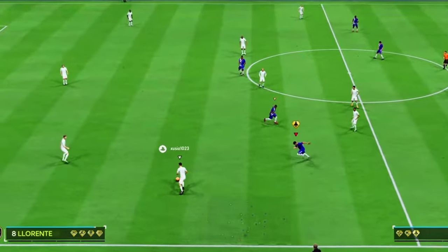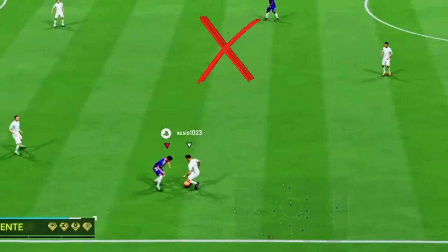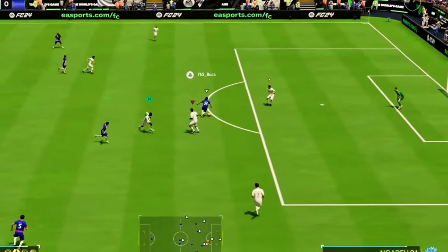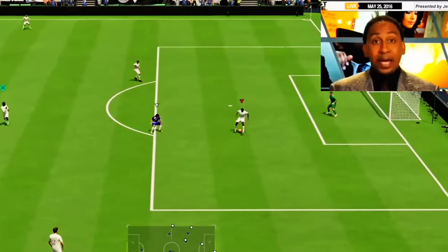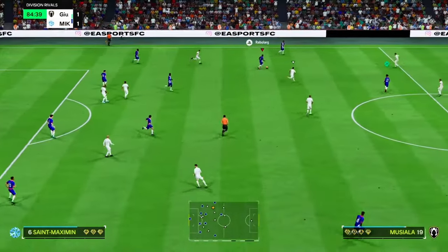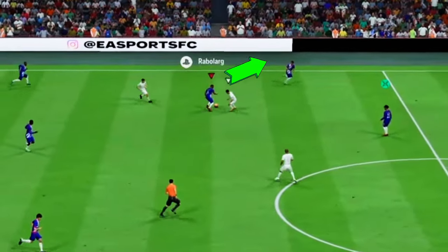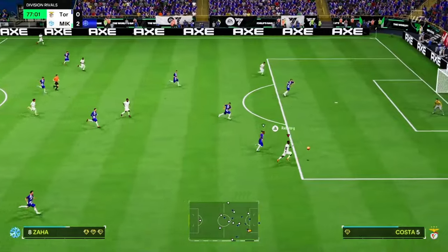Stop over-dribbling and don't use skills just for the sake of it or just to look cool. Be smart about when and where you pull off those moves. Don't skill in your own box — this is very bad. To sum up, quick skills are your secret weapon. They're not just about looking fancy; they're about throwing defenders off balance and creating opportunities to exploit the space that you just created.